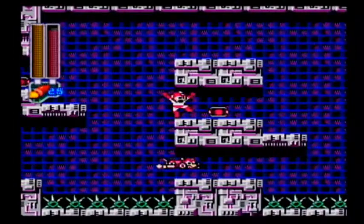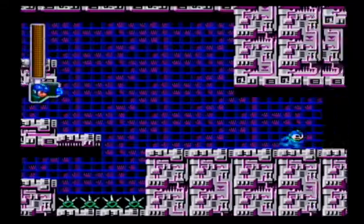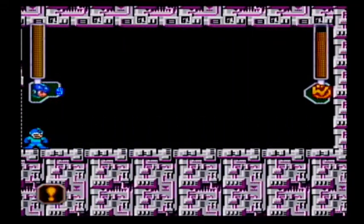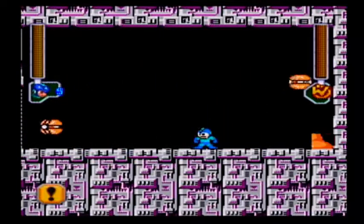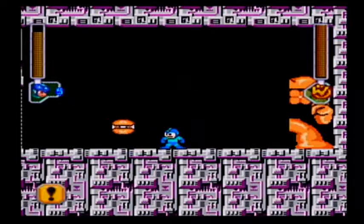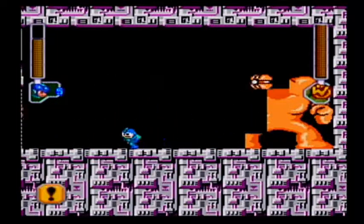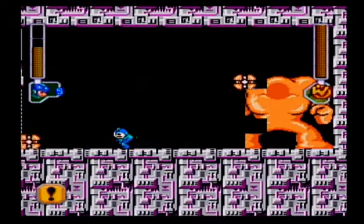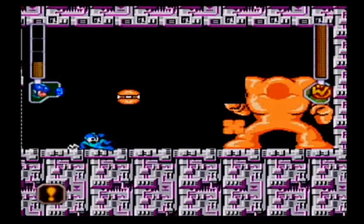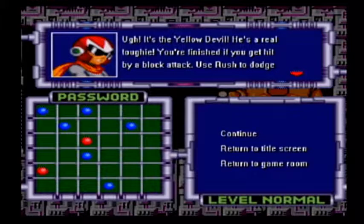Man, they're being very nice with the Energy Tanks, which is good, because this is a tough boss. It's also a very short stage. You've seen this before — it's the Yellow Devil. To be more specific, it's the Yellow Devil Mark II. But since we can slide, it's a bit easier. I haven't memorized its pattern like I have the first Yellow Devil.